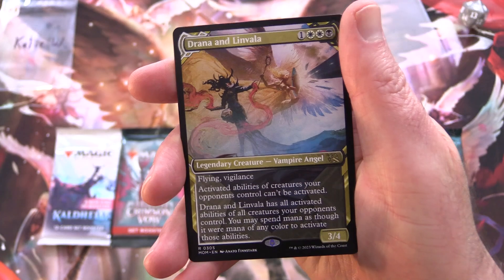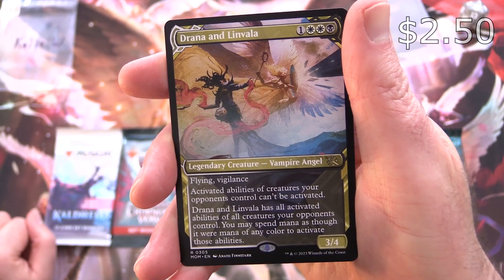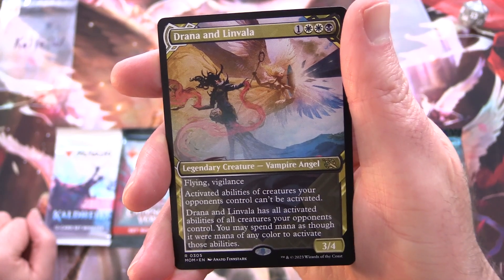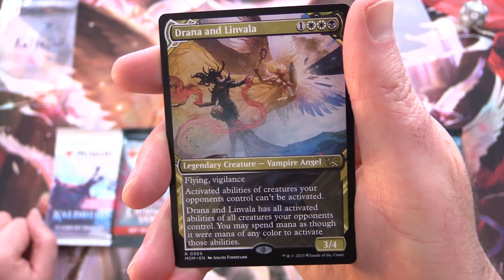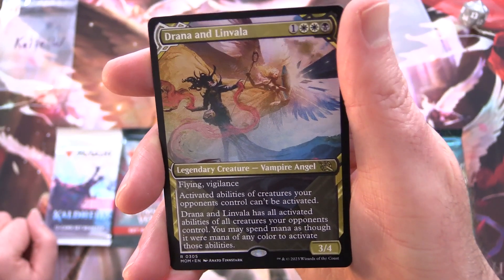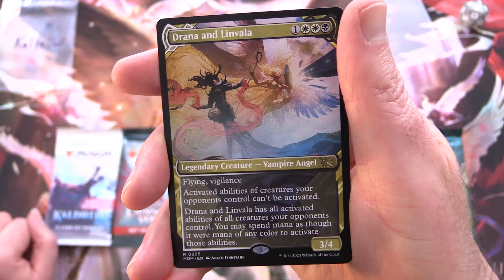This is a bit of a tag team card. We have Drainer and Linvala, legendary creature, vampire angel — 3/4 for 1, 2 white and a black with flying and vigilance. Activated abilities of creatures your opponents control can't be activated. Drainer and Linvala has all activated abilities of all creatures your opponents control. That is craziness. You may spend mana as though it were mana of any colour to activate those abilities.